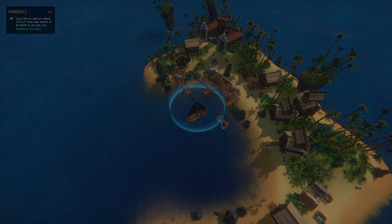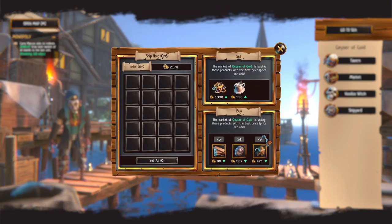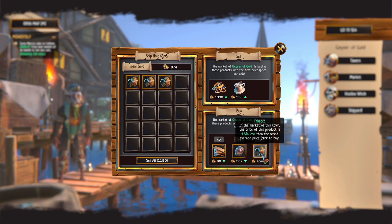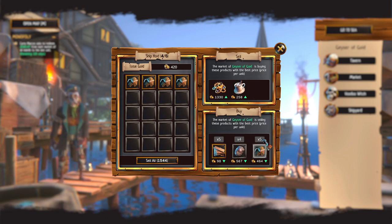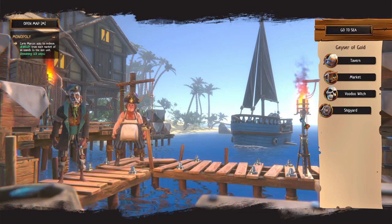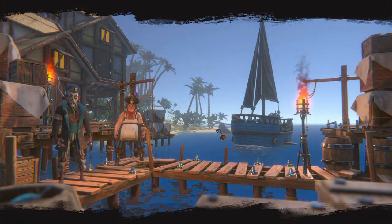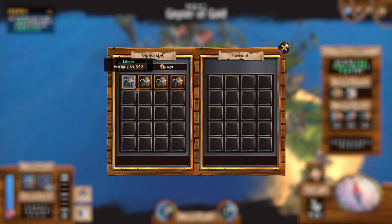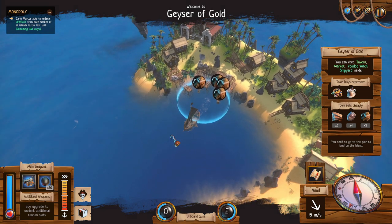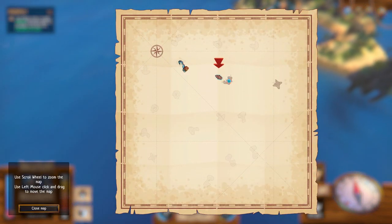There's a delay when you drop anchor — I dropped it but still sailed into the market a bit. I can't afford all the tobacco though. I don't want to carry it if I can't sell it — it didn't say anything about selling it. We're going over to the next island.